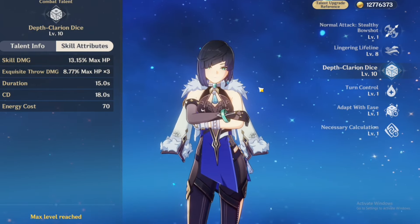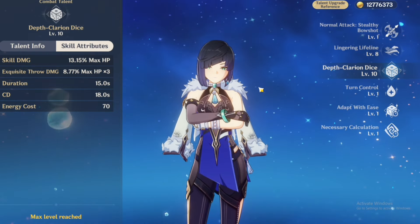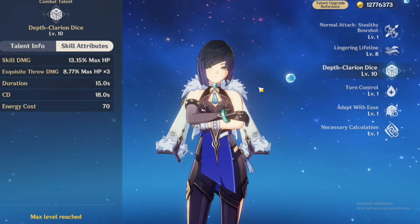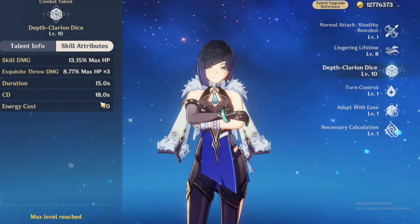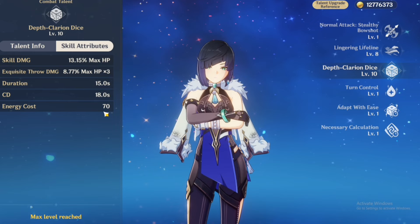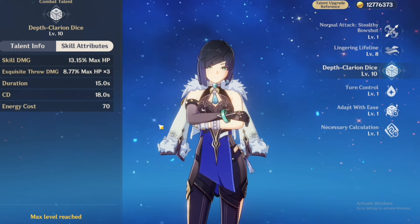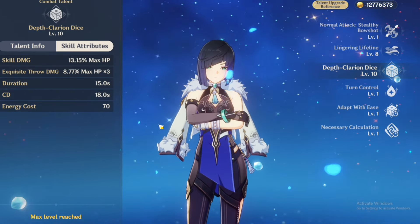Her burst scales off max HP, so you need to build Yelan with HP — she doesn't scale on attack. It has a duration of 15 seconds, a cooldown of 18 seconds, and an energy cost of 70, which is quite high. You'll need more energy recharge, especially if using single Yelan without double Hydro.